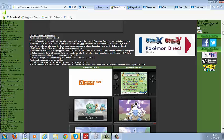Hello everybody. Recently they announced some Pokemon X and Y news yet again. This time they announced a Pokemon Bank system. The Pokemon Direct revealed a lot of information — Pokemon Bank is basically a storage app for the 3DS.